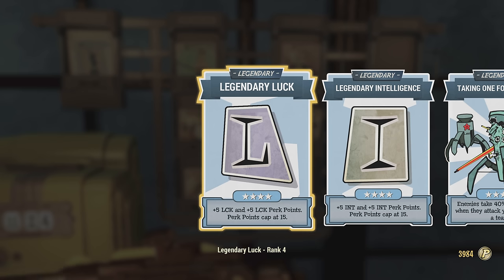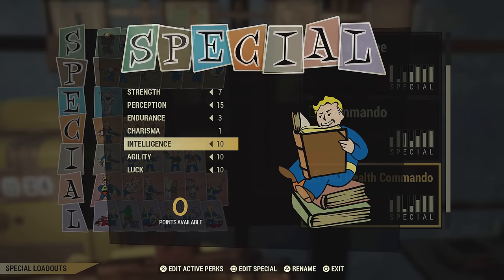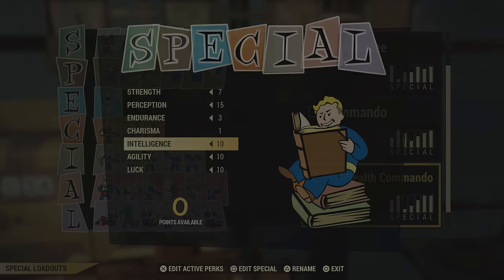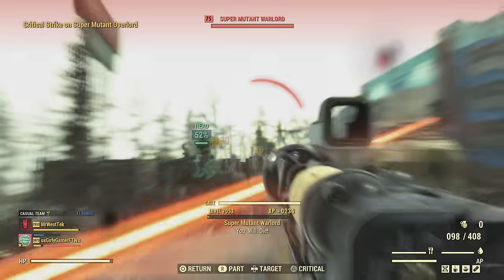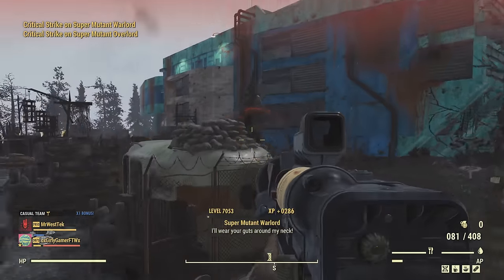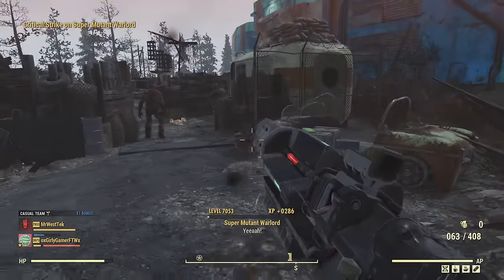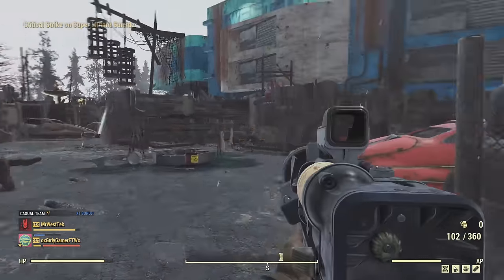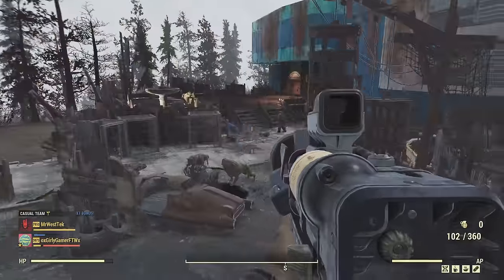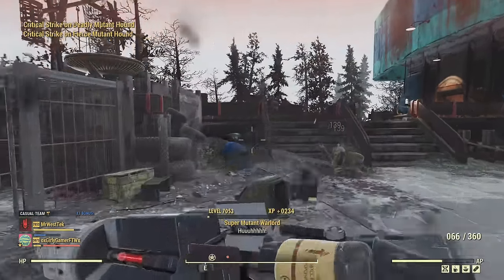If you want to use energy weapons more than ballistic weapons, I made a quick build with the science perk cards on, which do affect energy rifles. So if you're using an Enclave flamer or even the Ultracite rifle, this build will probably benefit you just a little bit more. Those science perk cards definitely make a little bit of difference.